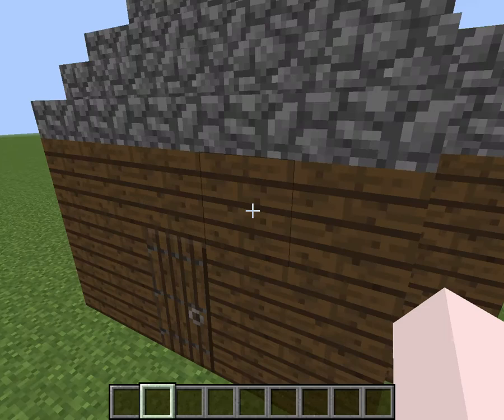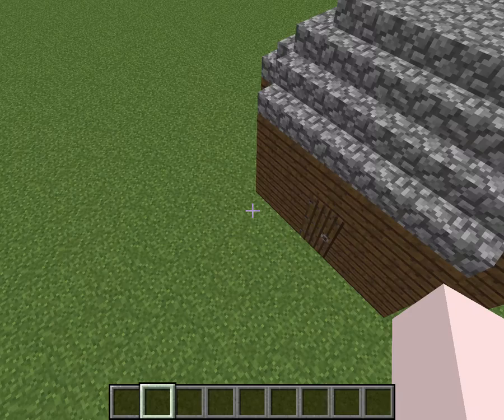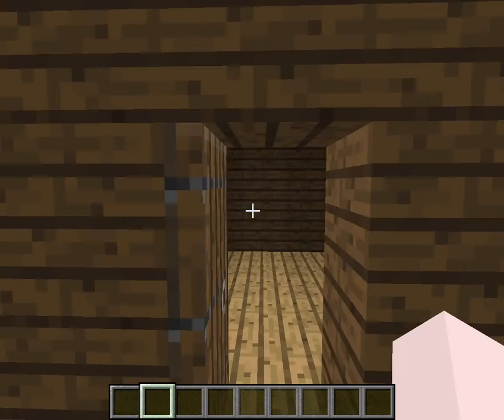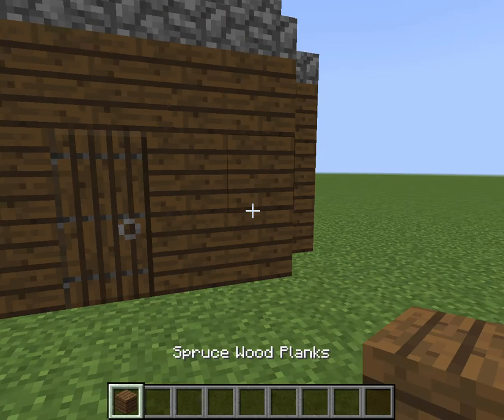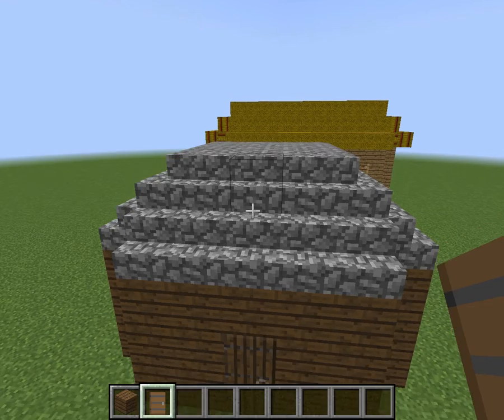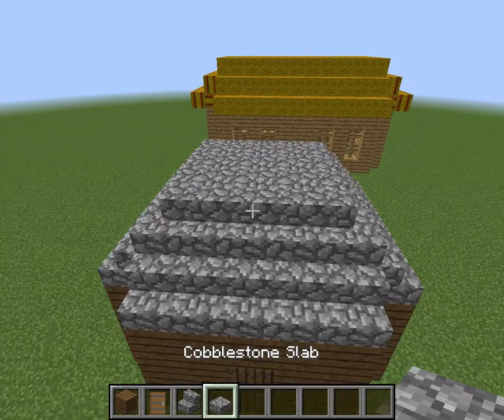Kind of like this one. I didn't really decorate the inside, but it's pretty cool. The series — what I'm going to need: spruce wood, spruce door, cobblestone stairs and cobblestone slab.